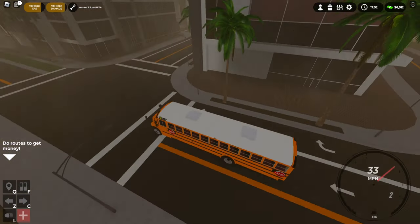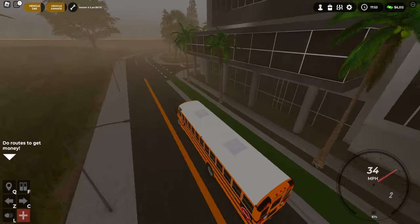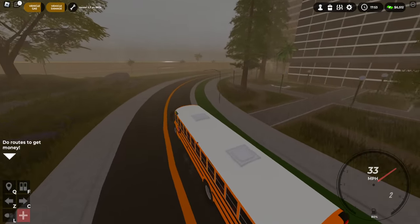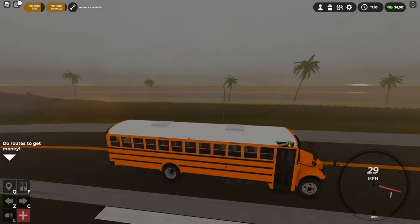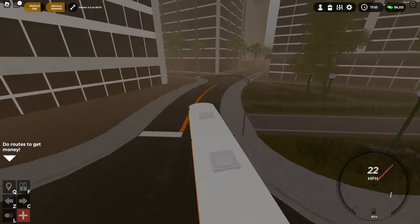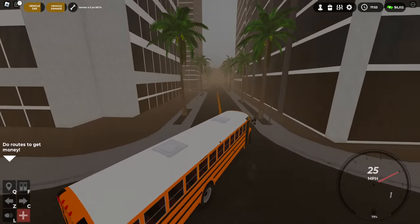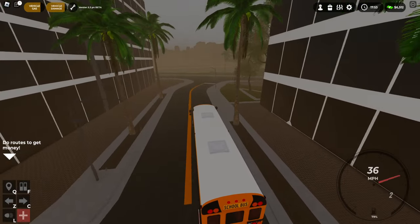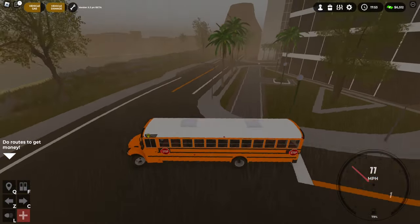No stoplight here, which is a little weird. Got the bike lane, got some more of the ocean over here which is very cool. I'm gonna pull it over here — I don't know where I'm going, I'm just kind of touring the area. The brakes on this bus are garbage.